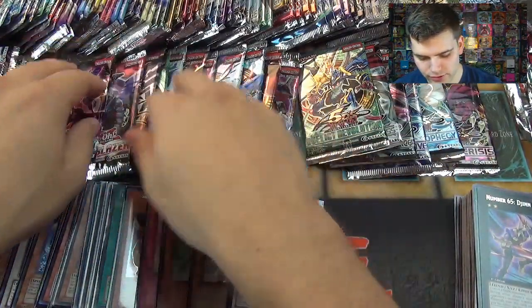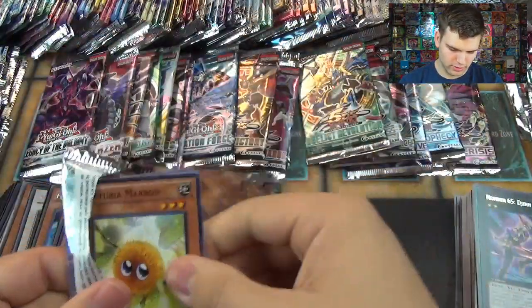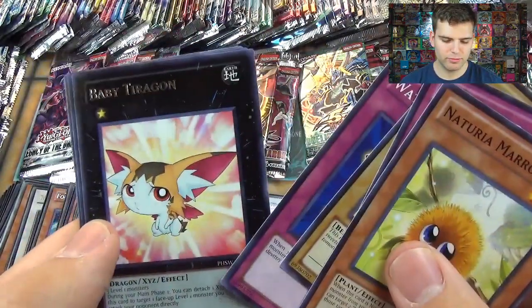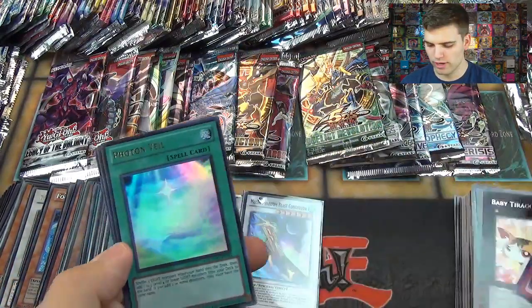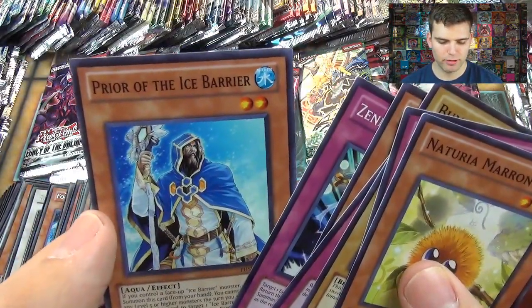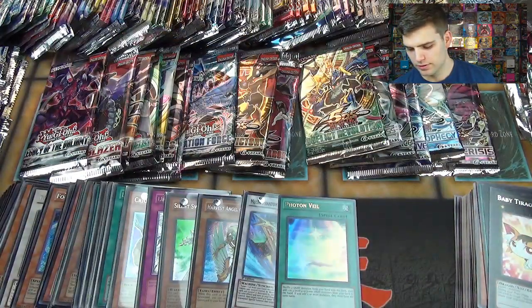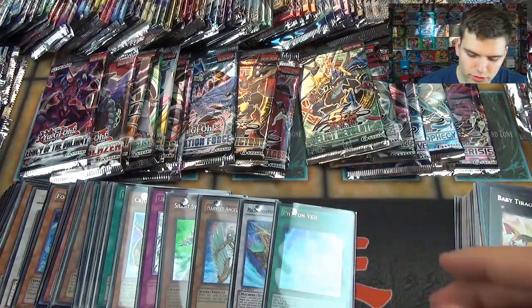Now let's go to Photon Shockwave. We have Naturia Maron, Fiery Fervor, Boonilla, Watt Cancel, Baby Tyrion, a nice Ultra Rare Photon Veil, a Wind-Up Warrior, Zen March, and Prior of the Ice Barrier. We have a Super and Ultra so far.